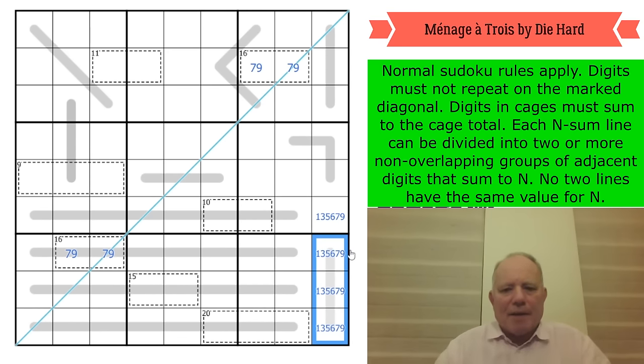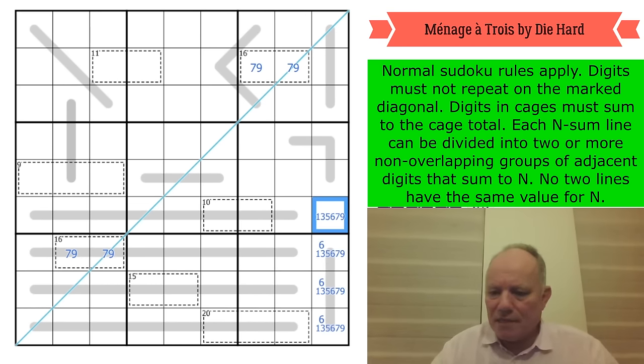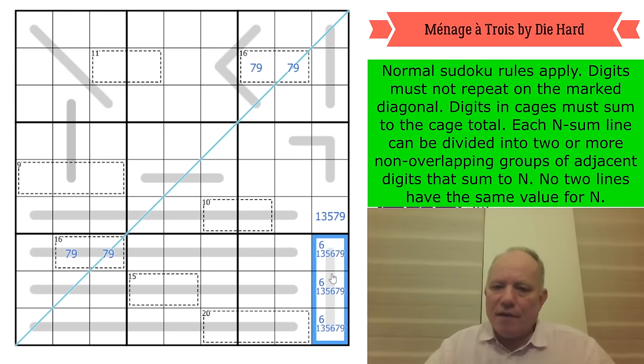This line can't be made up of three odd numbers because odd plus odd does not equal odd — that's a knowledge bomb from Cracking a Cryptic. Therefore we need an even number on this line. That even number is six. This cell is not a six and is definitely odd. The possibilities are one, five, six; one, six, seven; or three, six, nine. That's a shame — lots of possibilities there.